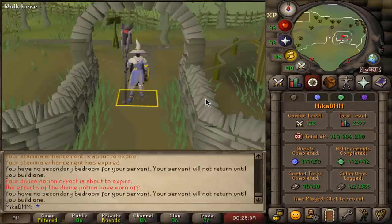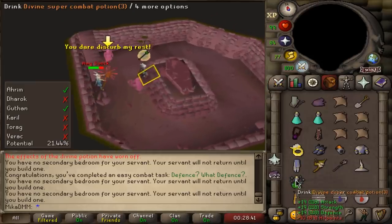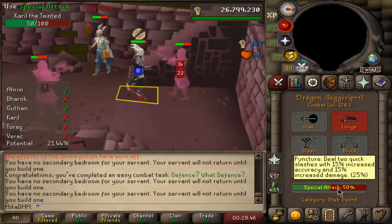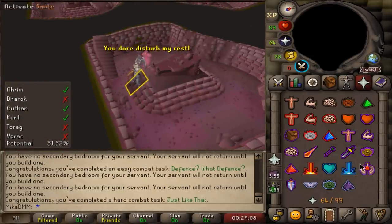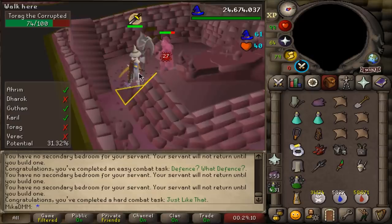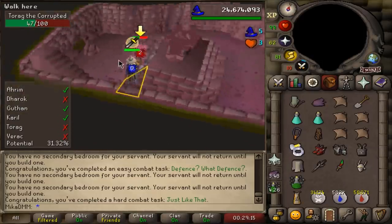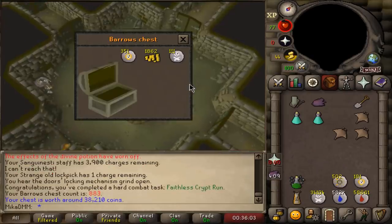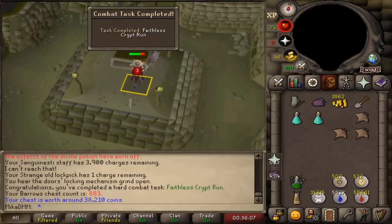Taking a look at some of the Barrows tasks - they seemed pretty easy. Killing Karil in only special attacks - I think Dragon Claws or DDS will be best for that. That did it - very nice. Now I have to finish this run, because for the actual attempt I basically have to have zero prayer from the start. I just have to do one chest first. Fateless Crypt run - that's the one without prayer.